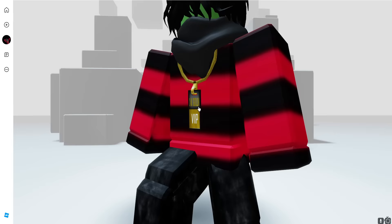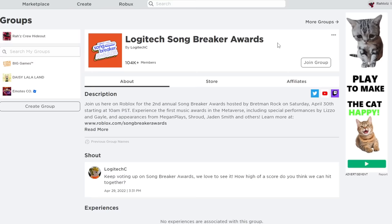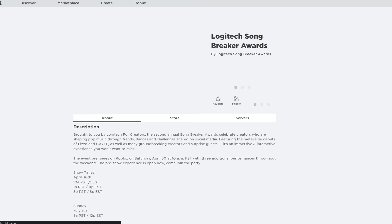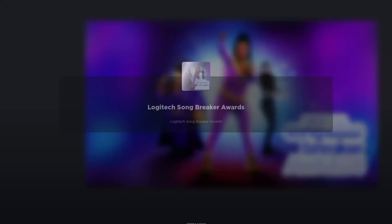There's an even better item in that same game, but for now you need to join a group — this isn't an advertisement, it's just mandatory to join their game. Before joining the group, the game appears as a private experience, but after joining and refreshing you'll be able to enter. Finding this game is hard, so check the description if you're having trouble.